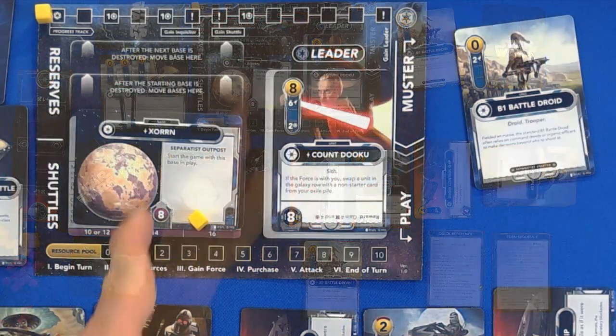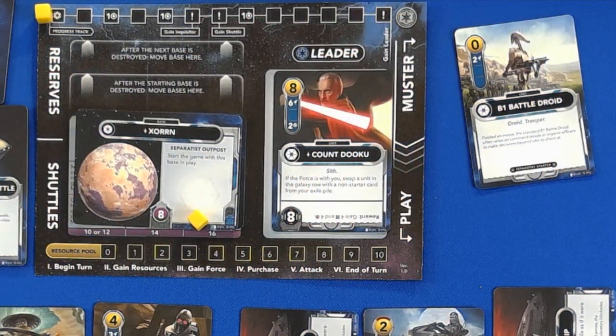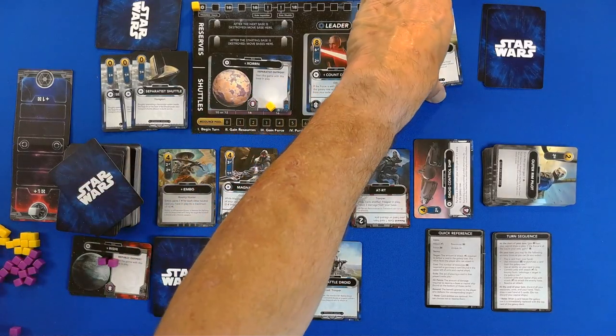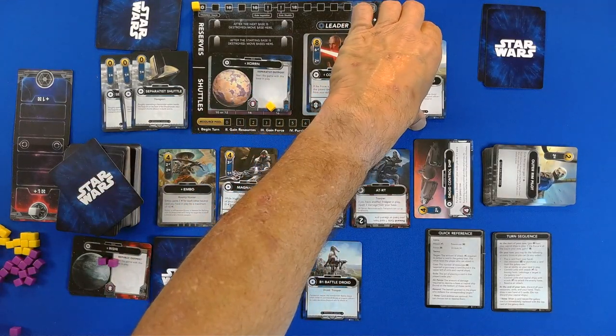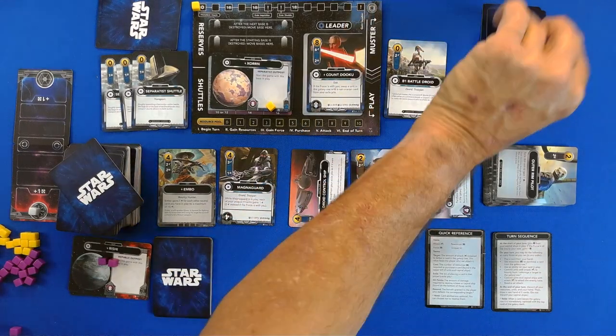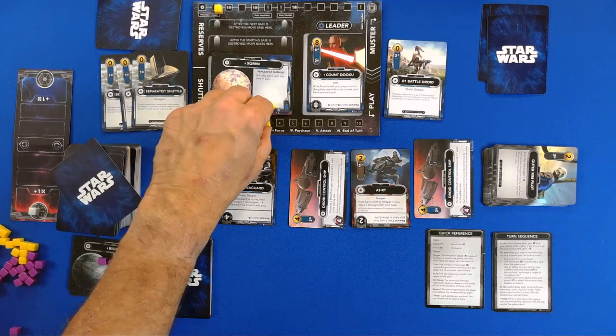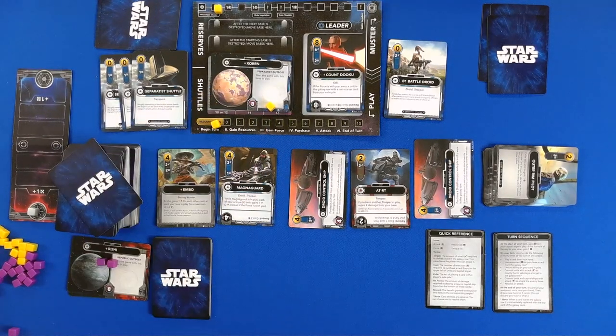The starting plans are Rishi and that one. I should probably figure out how to pronounce some of these names — I'm sure they're all in the Clone Wars. I really enjoy the Clone Wars. So we come to their end of turn, where we put this guy back. Increase by one. They used all their resources.